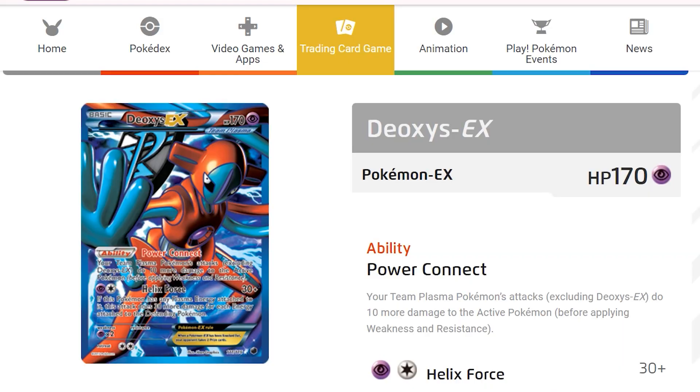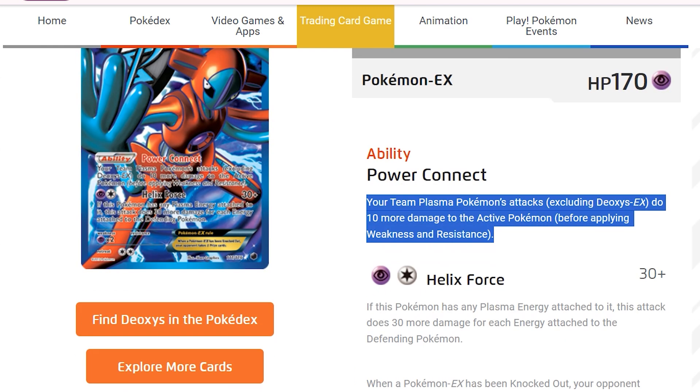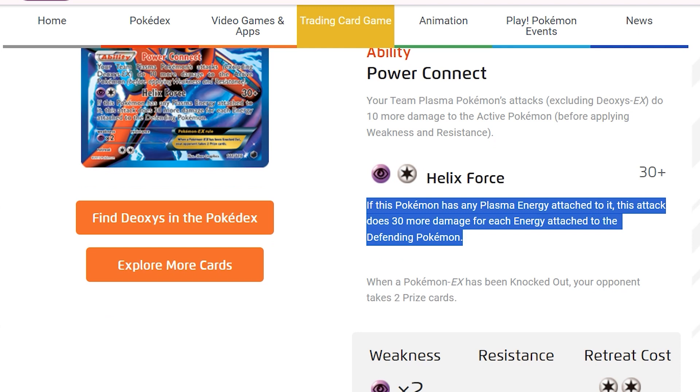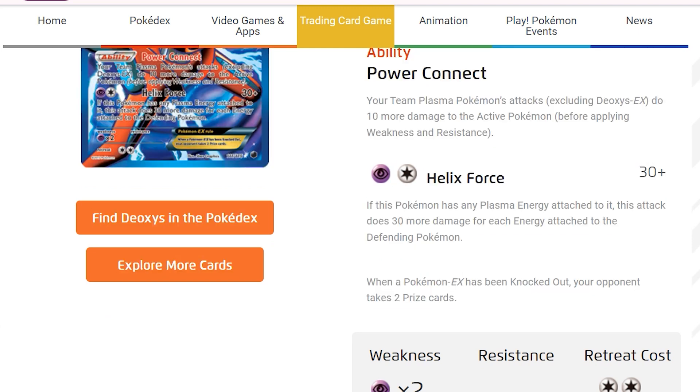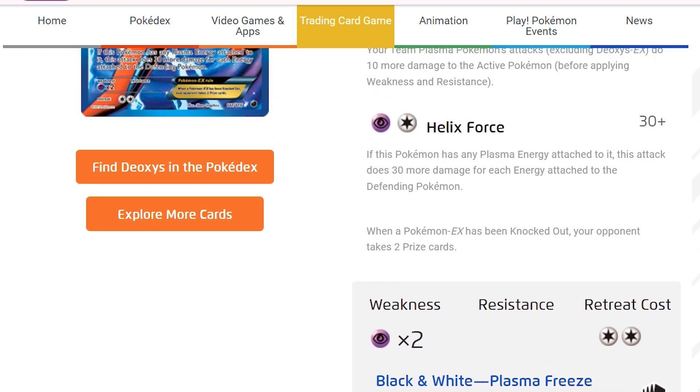It's a basic card and its ability is Power Connect, which means that Team Plasma Pokemon attacks do 10% more damage than the active Pokemon. Its moveset requires psychic and colorless energy - this is Helix Force, and if you have Plasma energy attached here